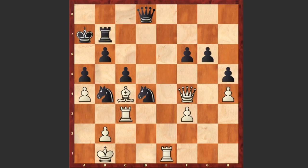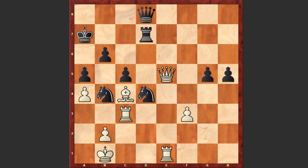Rc3, g5 and after hxg5, fxg5 — black is getting a very strong passed pawn on h5. Qe5, Rd7, Qe4, h4.